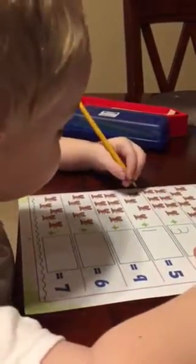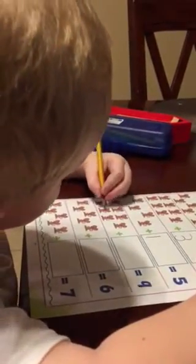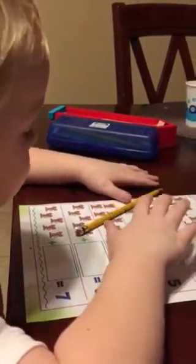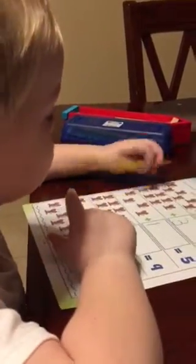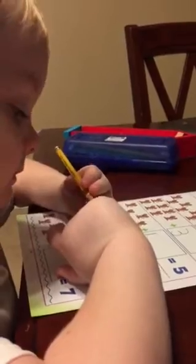Okay, how many are in the next one? The next box. Seven. How many do we need? We need nine mice and we only have seven. So how many are missing? We need nine, we have two — two missing. Okay, good job.